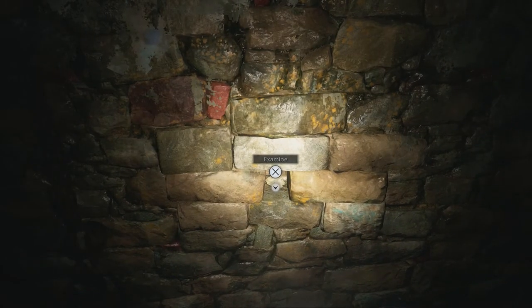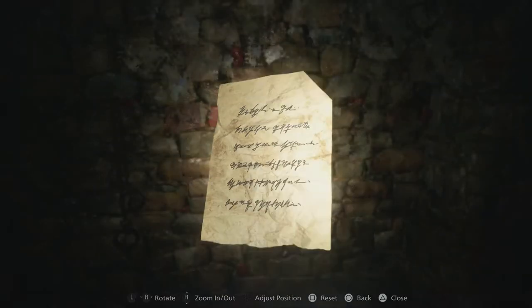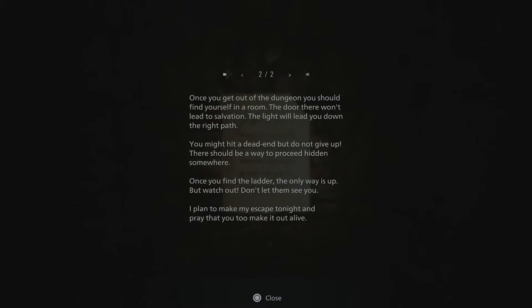So behind us, we'll examine something first — the scrap of paper! Press triangle so we can read it. 'To whomever is trying to escape this place, I hope this note will be of some assistance. You don't know me, but you will have to trust me if you want to survive. First, you need to get out of the cell.' Well, no shit, Sherlock. 'Look around for the way, get on your hands and knees if you must. Then search for the thing you'll need to escape — it will be hidden where the least suspect soaked in blood. Once you get out of the dungeon, you should find yourself in a room. The door there won't lead to salvation. The light will lead you down the right path. You might hit a dead end, but do not give up. There should be a way to proceed hidden somewhere. Once you find the ladder, the only way is up, but watch out. Don't let them see you. I plan to make my escape tonight, and pray that you make it out alive.' Brilliant. So that note was practically our escape route on how to get out of here.